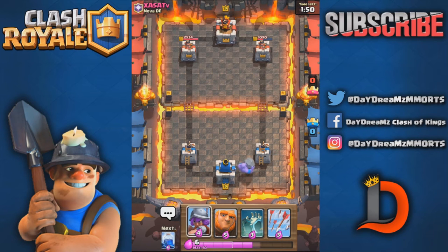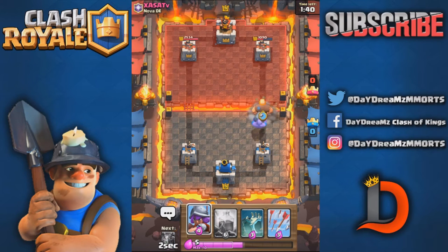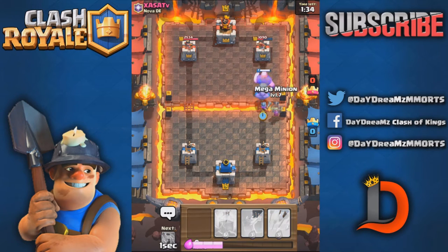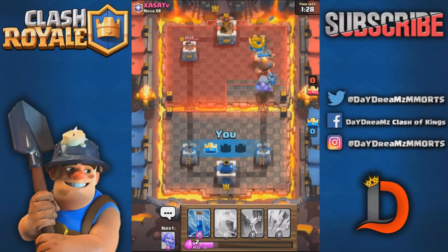Yeah, I like to play the deck defensively. You've got the Musketeer, you've got a lot of good defensive cards — you've got the Tombstone, a lot of good cards. We're gonna go ahead and three-crown this guy. No way he's coming back from this. There are a lot of Lightning targets in this deck unfortunately — he can Lightning the Mega Minion, the Musketeer, and the Bowler.